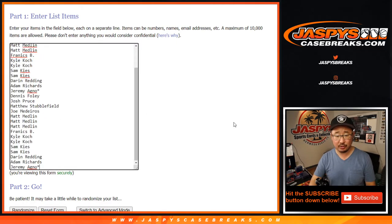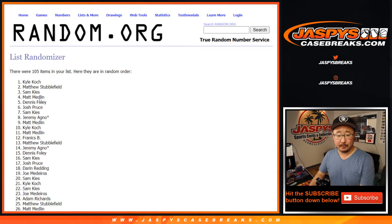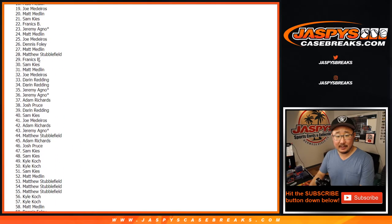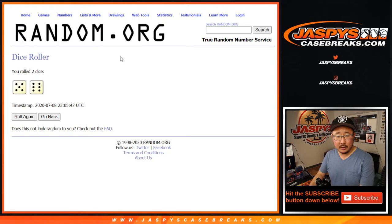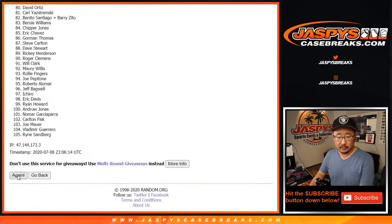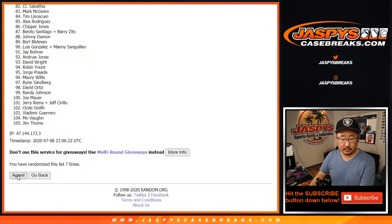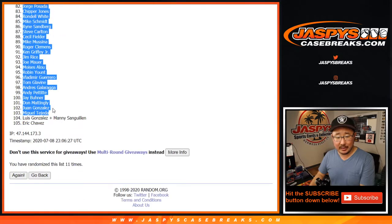Let's copy these names right here. There are 7 players on the list — the whole list of players right there. Should be 105 items on each list. Let's randomize that 11 times. After 11 randomizations, we've got Matt Medlin all the way down to Matt. And then once again, 11 times for the players. After the 11th and final time, we've got Bernie Williams all the way down to Eric Chavez. Good luck.